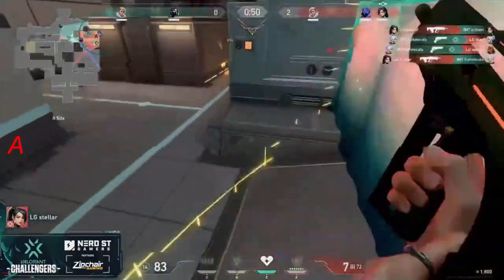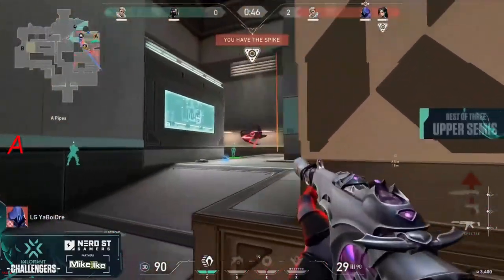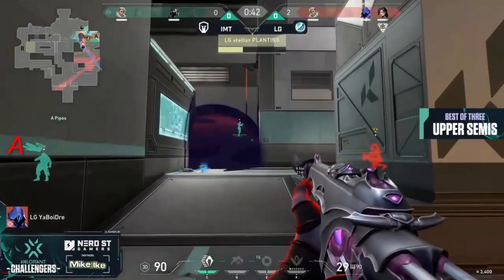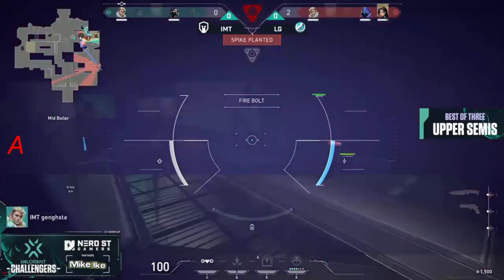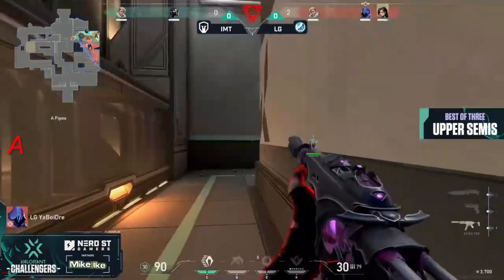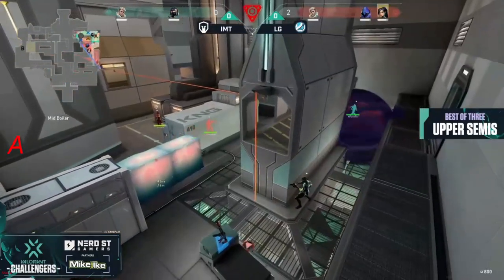That does result in them gaining access. It'll be Chemicals with the crisp shots on the Sheriff to make this one difficult for LG. You've got a 3-on-2. The spike will be planted momentarily, but the hardware for IMT is not exactly fantastic. Gangsta's got a Sheriff as the dart goes through, and I believe Nature has just a Classic.